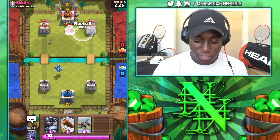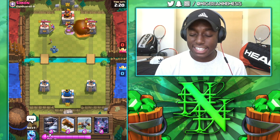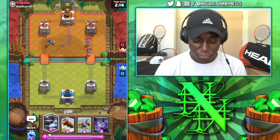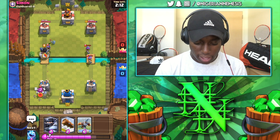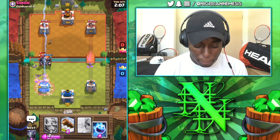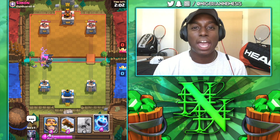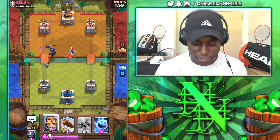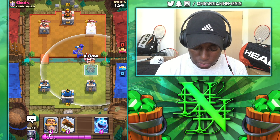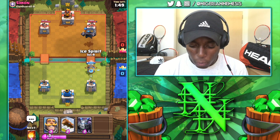Focusing on the battle now — going with a Fireball on the Musketeers on the right, get our Log ready. Against this deck it might be difficult because of that Minion Horde — if he supports anything with a Minion Horde we might get beat badly. Let's go with Bats in the back. Going with a Mega Knight — that's going to clean up, unfortunately not taking down his Musketeer which is what I wanted. We took a lot of damage from the Muskie but that's okay. He's got an Ice Golem — very good play on his part. Going with an Expo on the right, get our Ice Spirit ready, and our Knight ready.